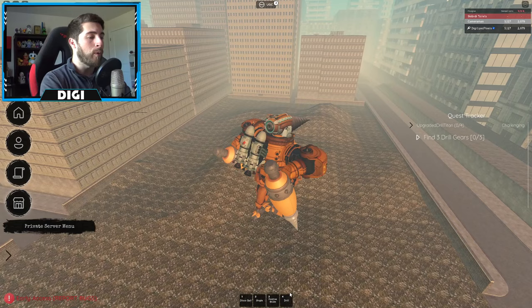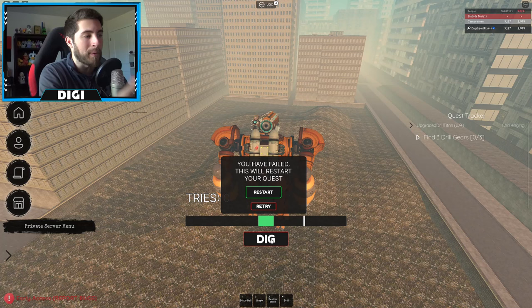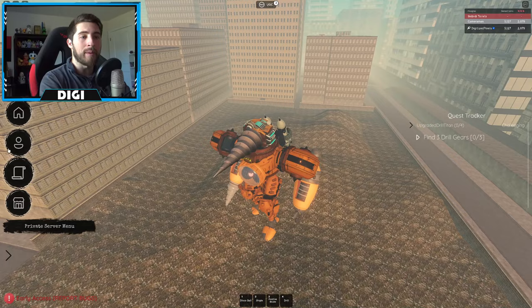Once you get an item, just move to a new spot, click the drill button, and do this again. You keep going until you complete the quest. This is probably one of the hardest ones in my opinion - it really is hard because it feels like the line is there but it's really not, so you just gotta be patient.